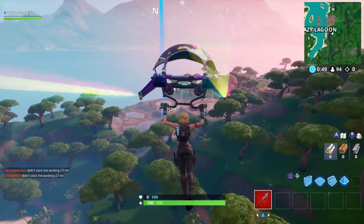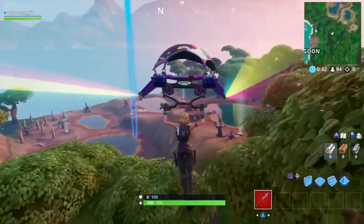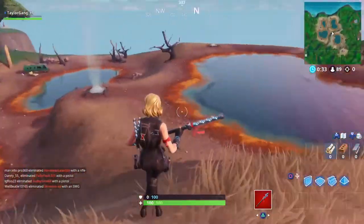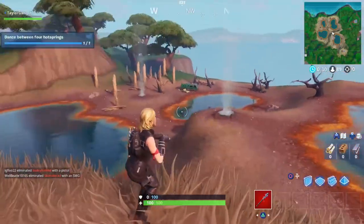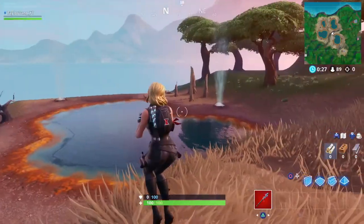The last place you're gonna need to go is by the four hot springs, out here by the pirate ship. Come out here and dance in between these four puddles of water — the hot springs — and you will get credit for the last dance. That's gonna do it for today's video. Smash that like button if this helped you, thank you, and have a wonderful day.